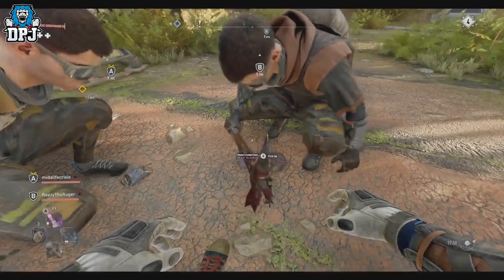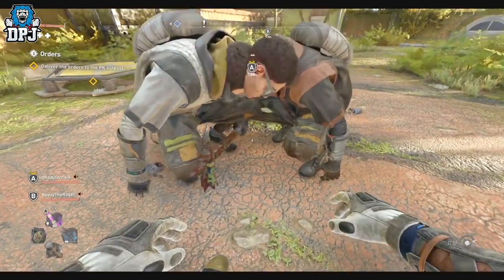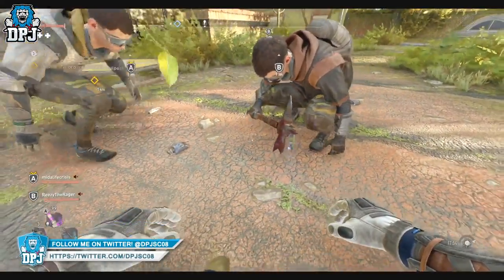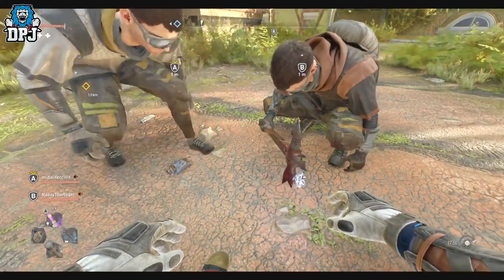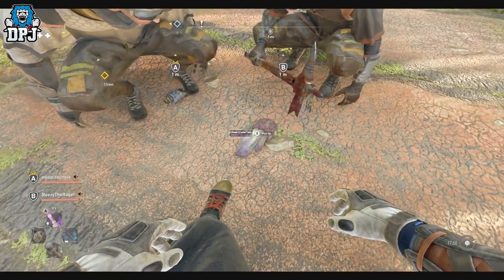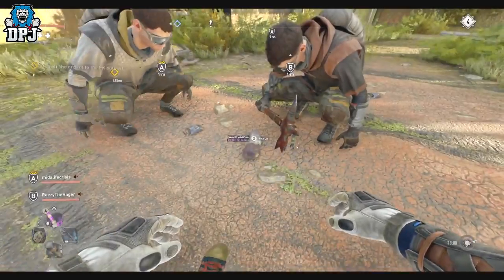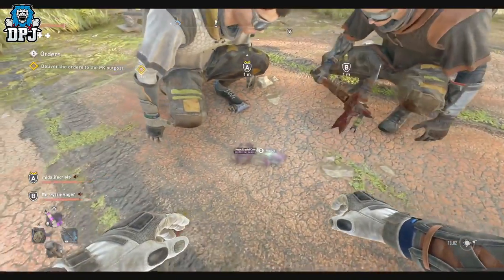The co-op dupe is as simple as going into your game, inviting a pal, and putting the item you want to dupe on the floor. Then both of you pick it up at the same time. You can do this with more than one person — up to four players standing around it. One person does the countdown, and on zero everyone picks it up. If timed correctly, everybody gets that one weapon, giving you four from one. This works with crystals, stackable items, and everything.